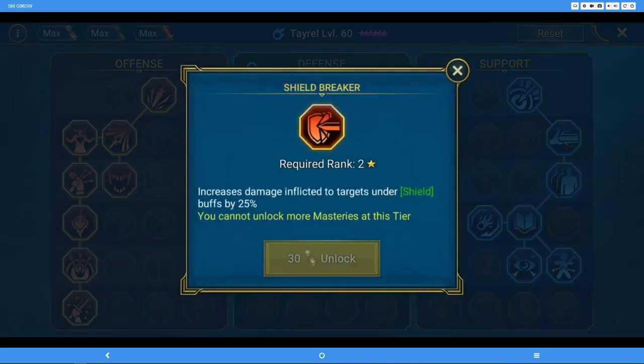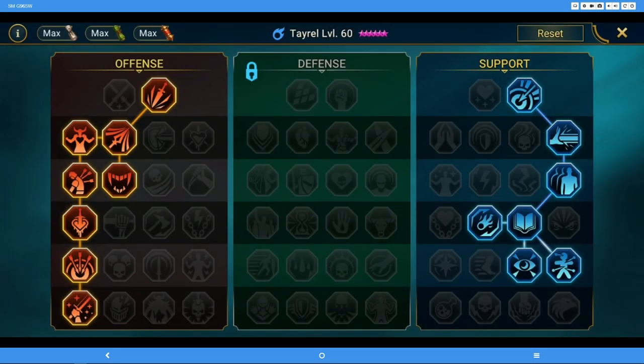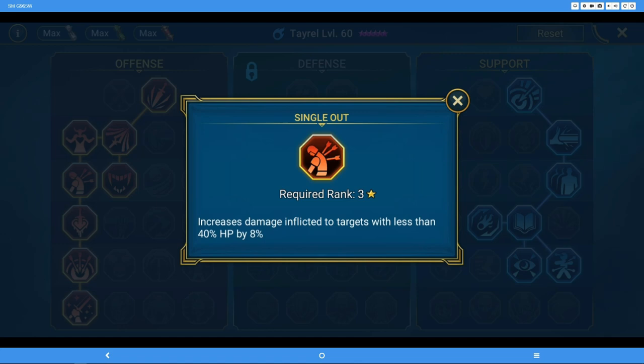Shield Breaker is on the right-hand PvP-oriented side because it counters shield buffs. Most dungeons other than maybe the magic potion keep don't have enemies with shields, but in arena you do. It's definitely recommended if your character does a lot of arena. For example, my Fushan is an arena character but I also use him in clan boss. Right now arena isn't overly difficult, so I gear most characters more PvE-oriented. If arena gets tougher I might consider redoing the masteries at that point.